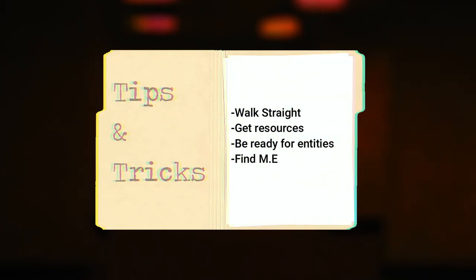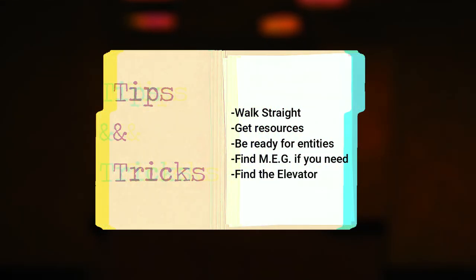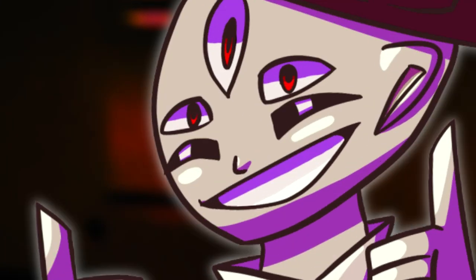So to recap level 3: walk in a straight line, get as many resources as you can, be ready for entities to attack at any time, find a Meg Base if you need help, and find the elevator to get out. Avoid the entity hordes and you should be fine.